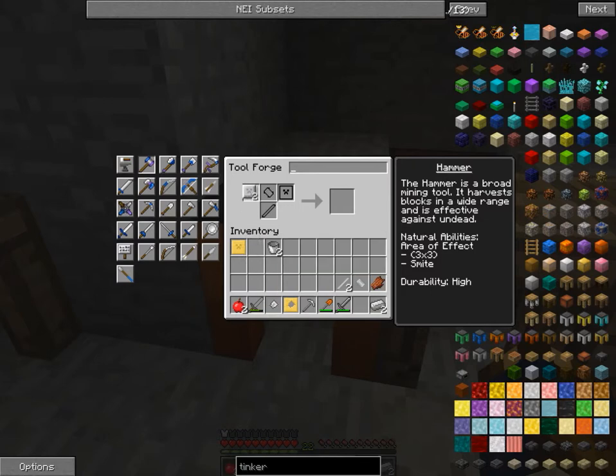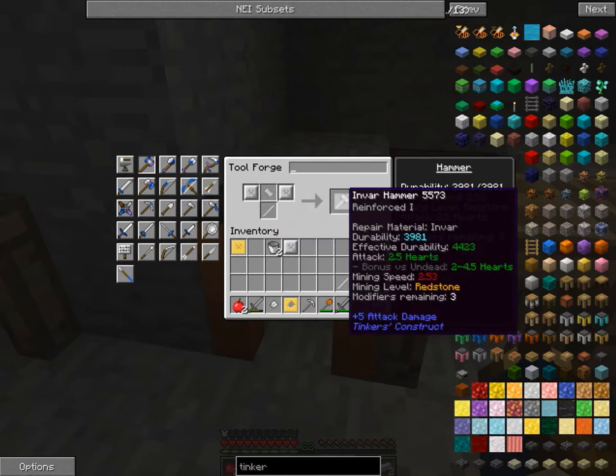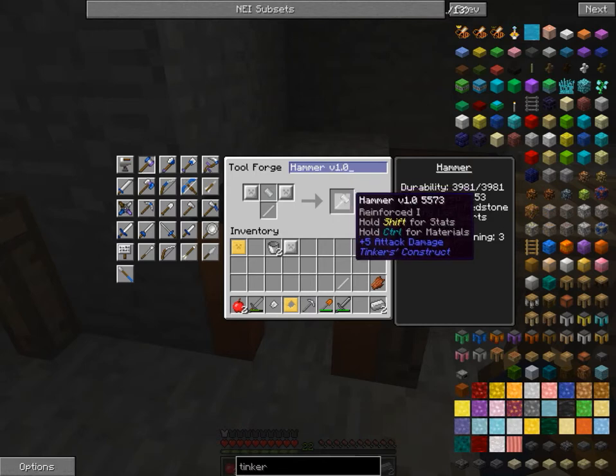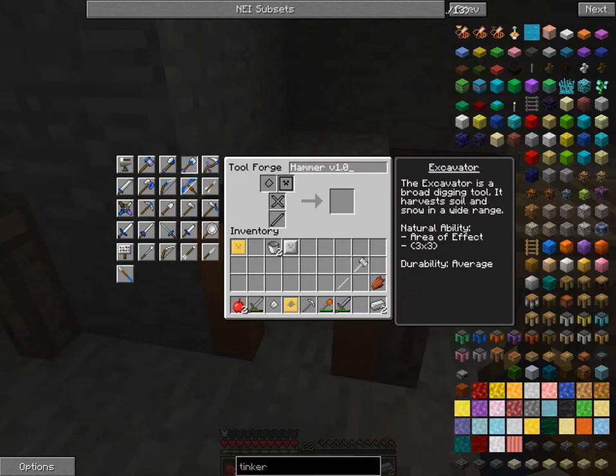I want to start with the hammer — the most awesome tool you can probably make in this game. I already did all the parts for it, and as you can see mine's level redstone, two and a half hearts if you attack with it, minus speed of 2.5, three seconds. So not the best but pretty good for a starter. I'm gonna name this one Hammer Version 1.0.